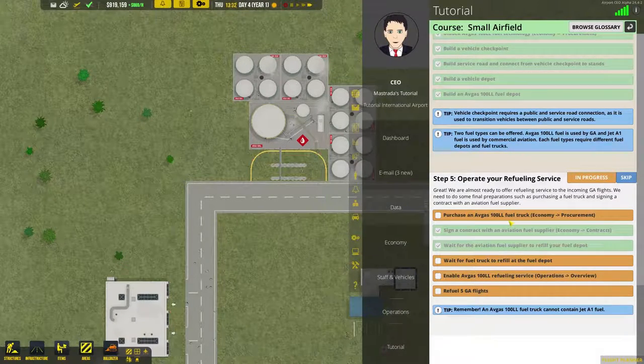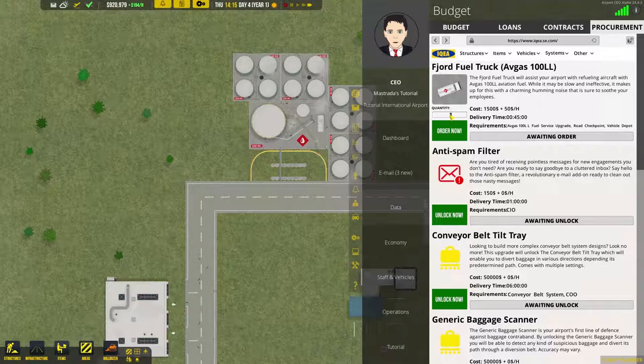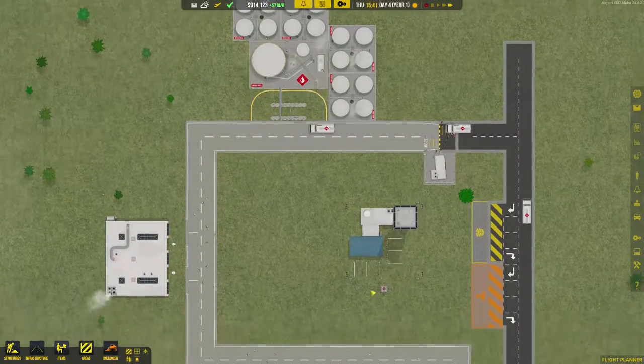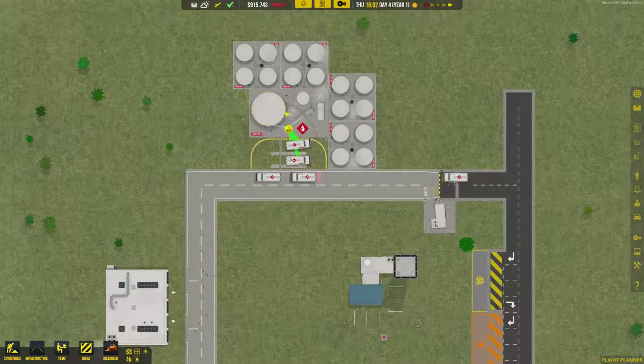Up next in the tutorial — we've got to purchase the fuel trucks. So to get the fuel trucks, we need to go to Procurement, and we're going to order six fuel trucks for now. And wait an age and a half for them to get delivered.